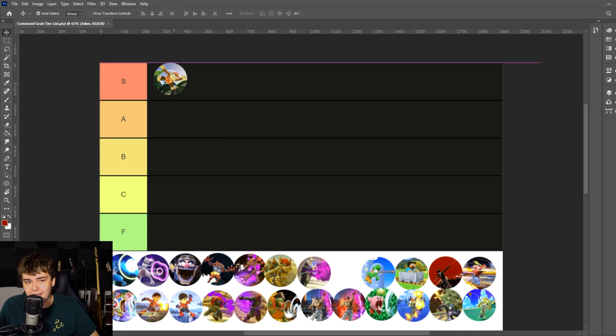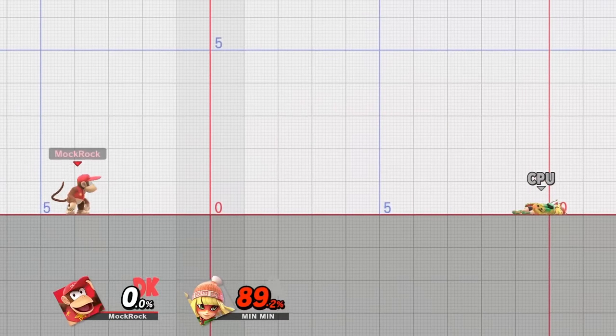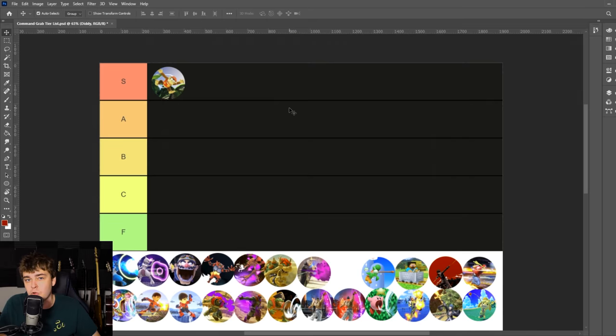Starting with an easy S tier: Diddy's Monkey Flip. It's just one of the better moves in the game overall. It allows you to choose between a really solid command grab and an attack, gives fantastic recovery mixups and incredible mobility, including some cool tech out of the move. It does essentially everything you could reasonably ask of a special move, and on top of that it happens to be a good command grab. A pretty non-controversial S tier.